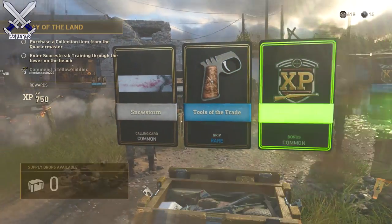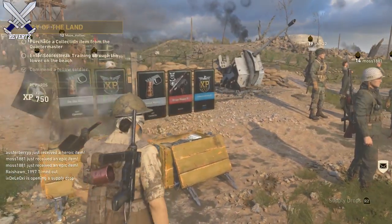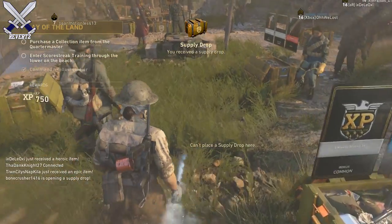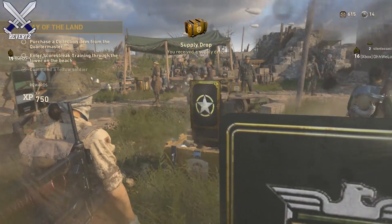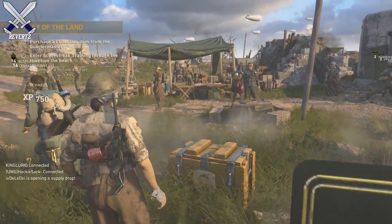All you have to do is literally walk up to someone inside the headquarters when they are opening up a supply drop. If they happen to get something good, like either a heroic or epic item, then you have the chance to earn a free supply drop. This won't work every time, so you just have to be patient with it.